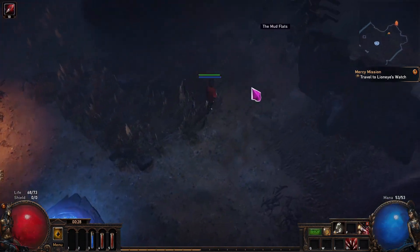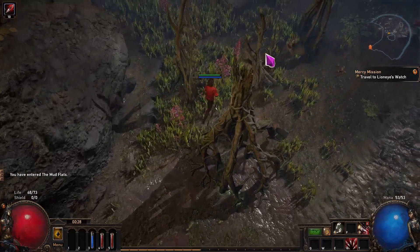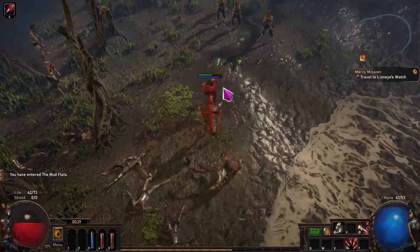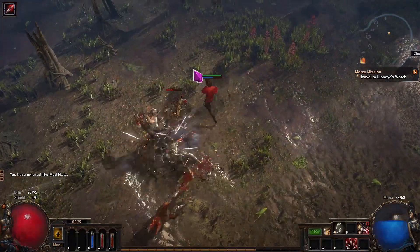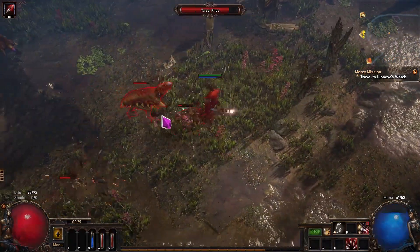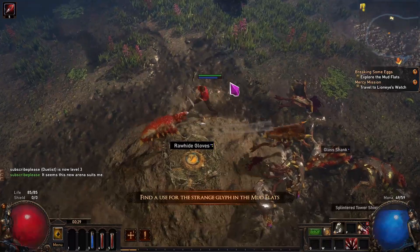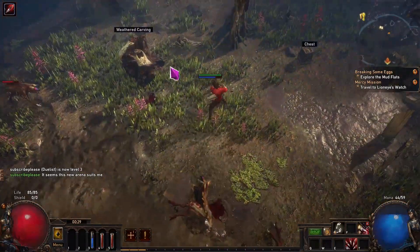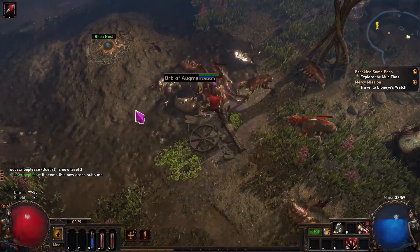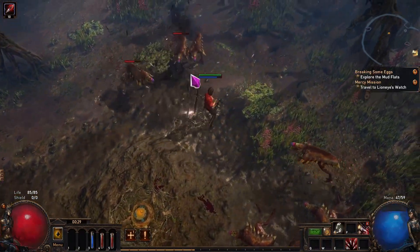At the end of the Coast, after activating the waypoint, we face a choice: go straight into the Mud Flats, or do the side area Tidal Island first to get a Quicksilver Flask as a quest reward — a flask that provides a temporary movement speed buff. The reason I'm not doing Tidal Island first is that my level is too low to equip the flask anyway. In the Mud Flats we need to find three Roa nests, each containing a glyph. The charging Roas can stun you to death very easily, so take your time.